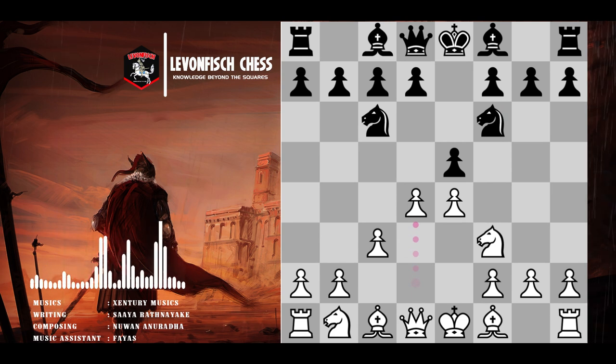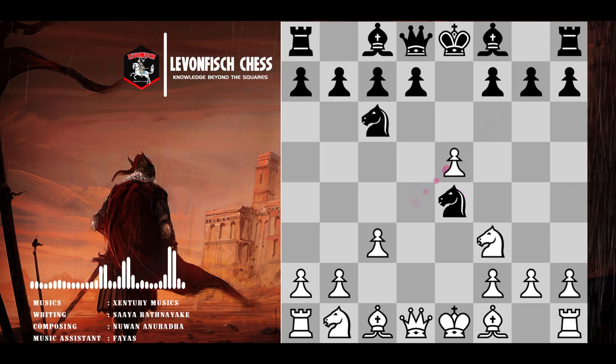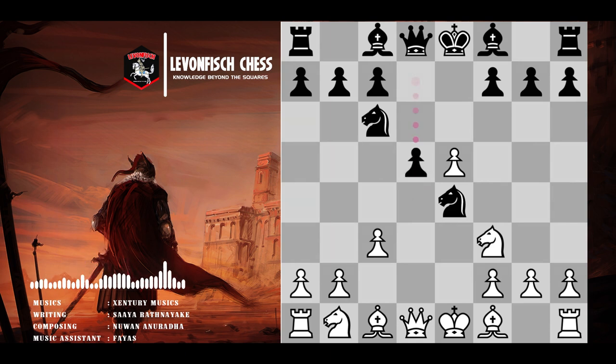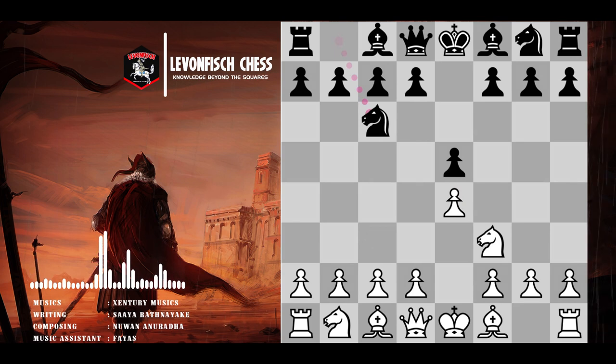Due to all these things, white normally goes ahead and enters complications with the move pawn to d4, as anything else gives black a very satisfactory game. But here too, it's well known that after knight takes pawn on e4, black still achieves a satisfactory game. For example, after pawn takes pawn on e5, black is still able to bring the pawn up to d5. So white, having found the right idea of playing c2 to c3 and d2 to d4, still needs to take appropriate details into account and devise a strategy for dealing with black attacking white's pawn on e4.